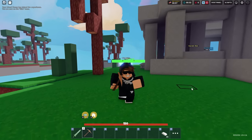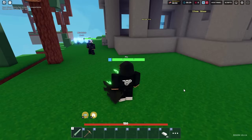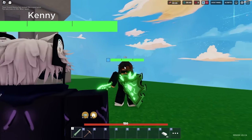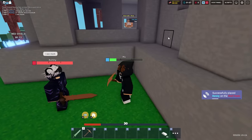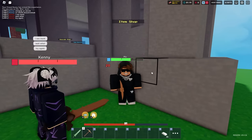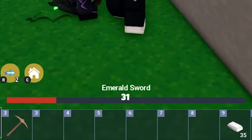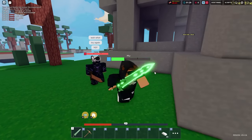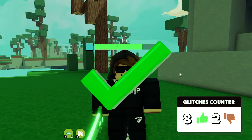For the next one, apparently you can cancel the Hannah execute with an emerald shield. My friend is the Hannah kit and I have the emerald shield. He's going to lower me down so he can execute me. I pull out my shield — he said wait, what? Let's try it again. It breaks the emerald shield, but you do stay alive. Emerald shield for the win.